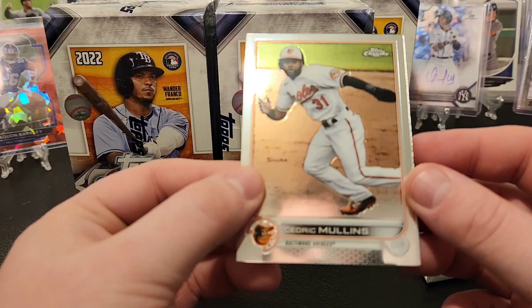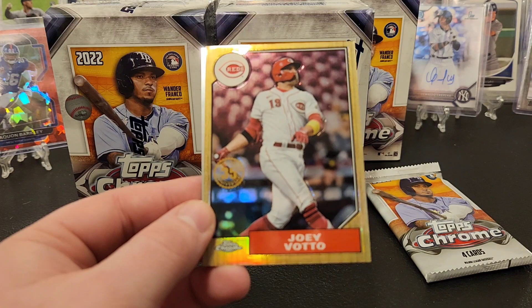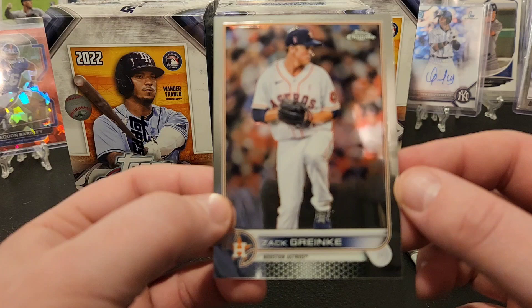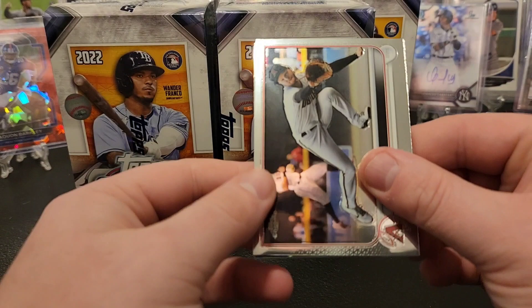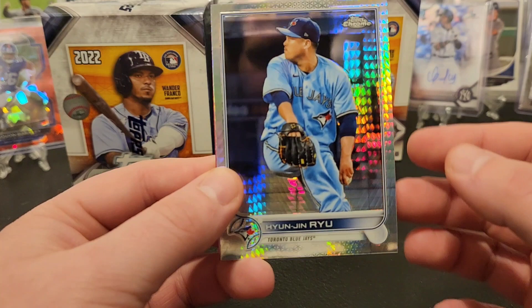Cedric Mullins. Camera's unfocusing a lot today - Alex Kiriloff, Joey Votto, and there's the base Zack Greinke. Pull any Judge out of here? Unfortunately he did not hit 61 last night. Pavan Smith, Trevor Rogers. Got a Hyunjin Ryu on the prism parallel there. Kyle Seager - now retired - pink Alex Verdugo. And that's blaster number one.